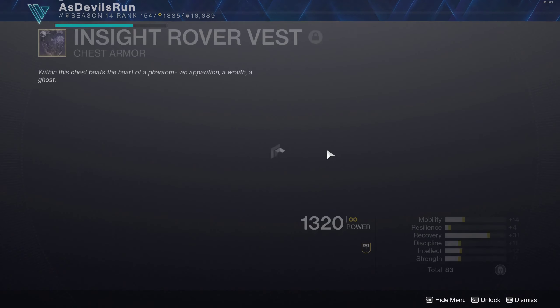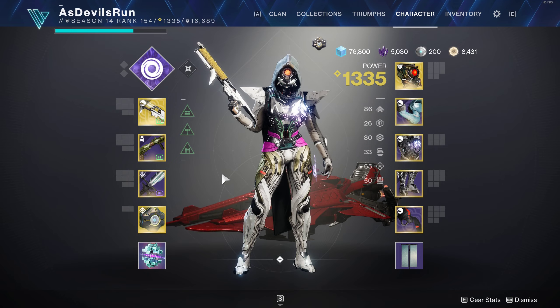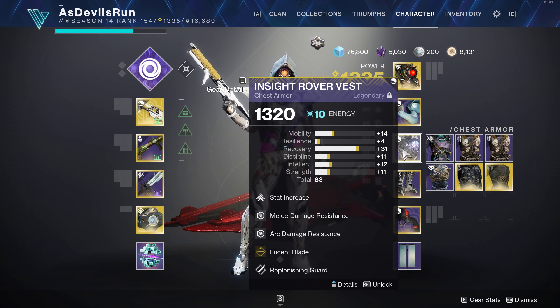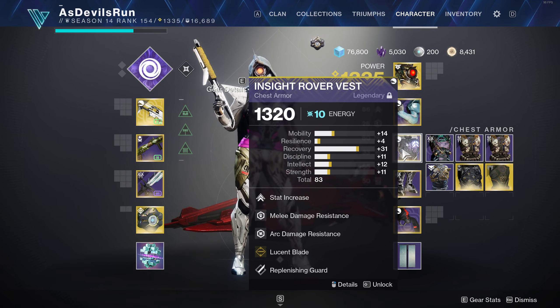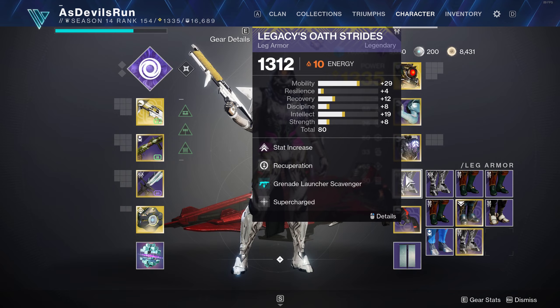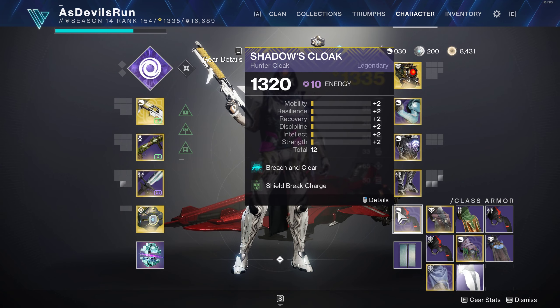I run Arc Damage Resist — I could probably run double Arc Damage Resist because most of the enemies have an arc burn against me as well. But the Wiper does the most damage and it's not arc, so Loosen Blade for damage and charging this faster. Super Charge just because I had spots. GL Scavenger because that's all I'm running. Recuperation to get health back on orb pickup, Breach and Clear, and Shield Break Charge.